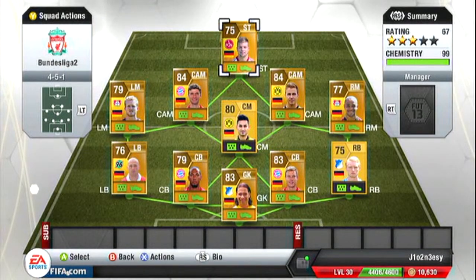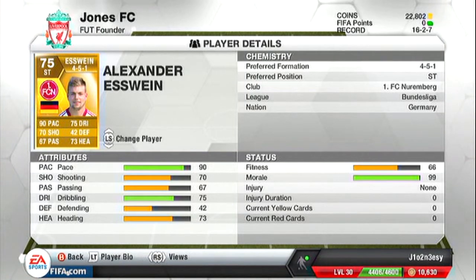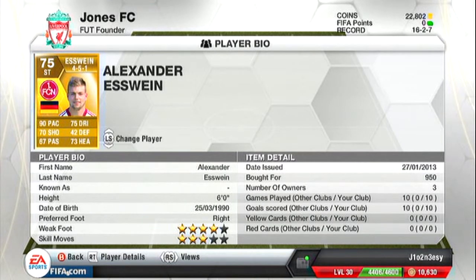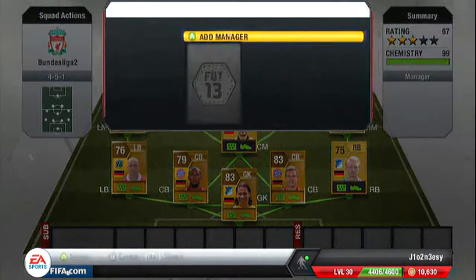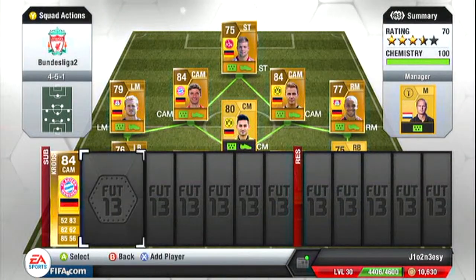Our striker is Alexander Esswein and he is an absolutely great player. You may have seen me buy him in my career mode. He's only 950 coins with 90 pace and 75 dribbling. The only downer is he can't shoot, so it takes him a couple of attempts to score.